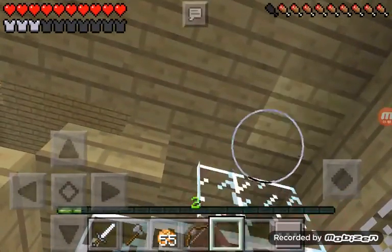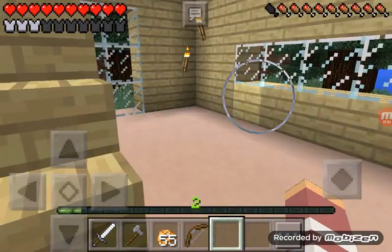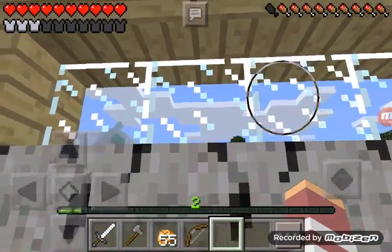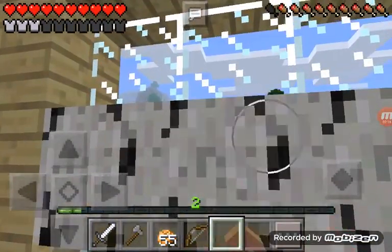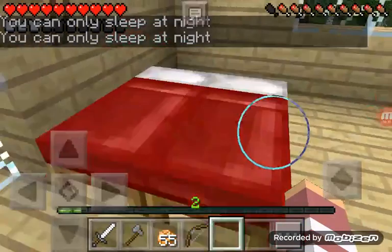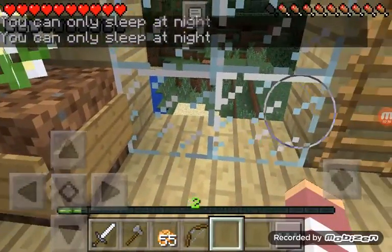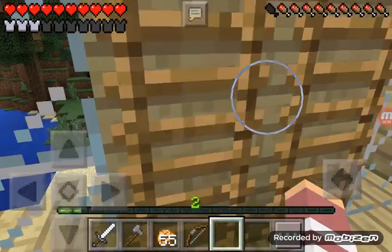We've got some glass panel windows here, and when you walk up here there are glass panel windows and some oak wood like this. Then we've got two beds over here and some more windows — these are glass blocks. Then you've got a little flower over here and up here you've got a better view of the world.